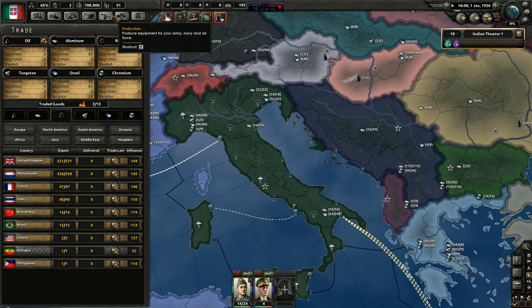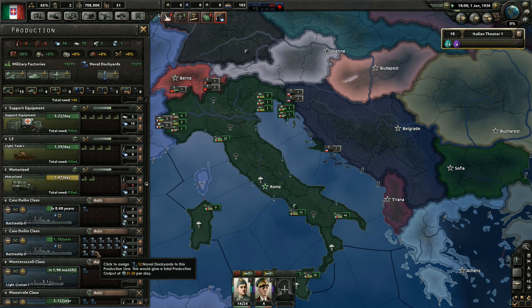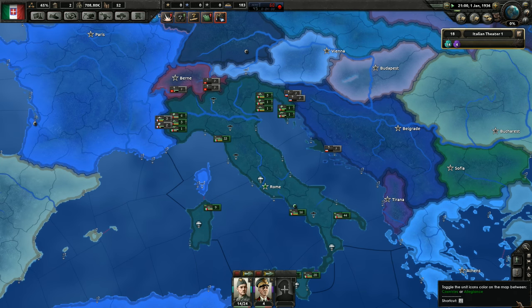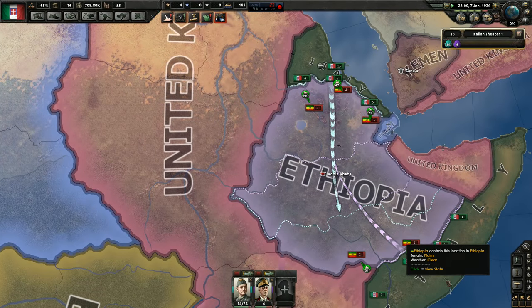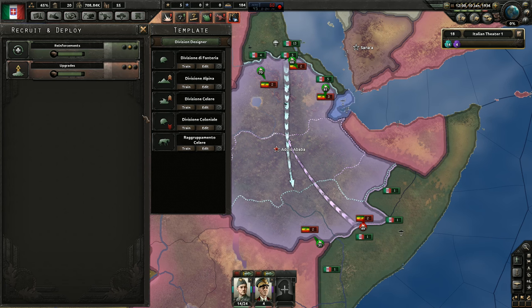I need oil. What do I need oil for? Tell me it's for the tank, not for the ships. I don't need the ships to be made fast, so I don't care about the oil for them. Let's turn off the night and day cycle. And I am purposely not selecting a national focus. Let's increase the speed. See what's happening in Ethiopia - that won't take too long, they will surrender soon.